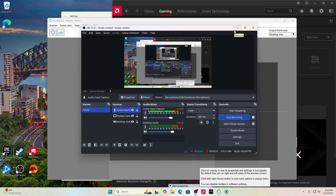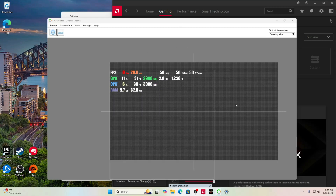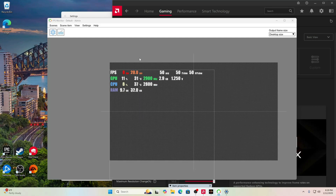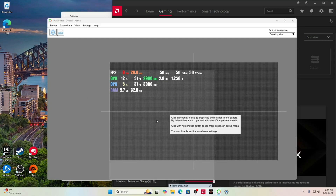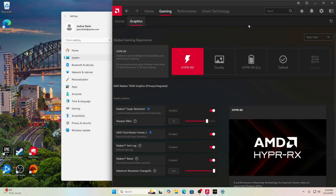First off, this right here is called FPS Monitor — I got it off of Steam, I believe it was a couple bucks. This is where I got all the information shown in, I think, all but one of the videos. I think Counter-Strike 2 didn't like it and it wouldn't work. But FPS Monitor on Steam, a couple bucks, that is exactly what I used.